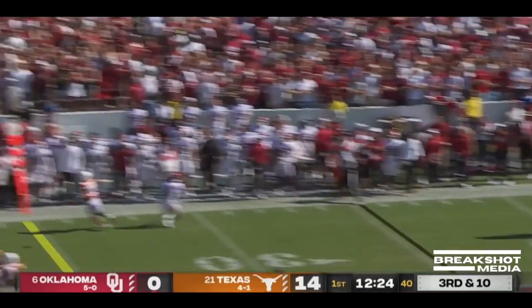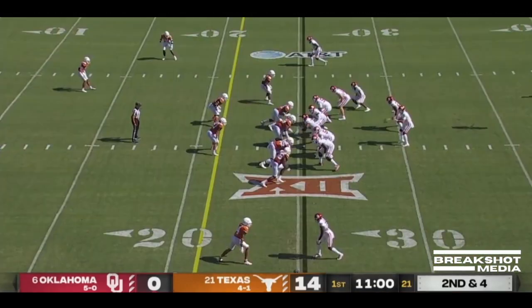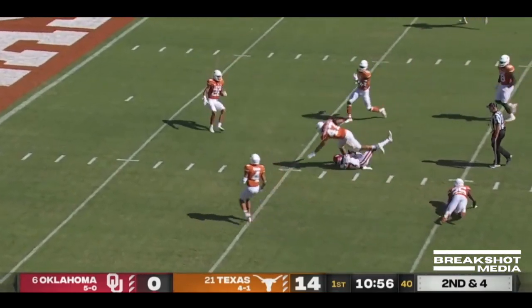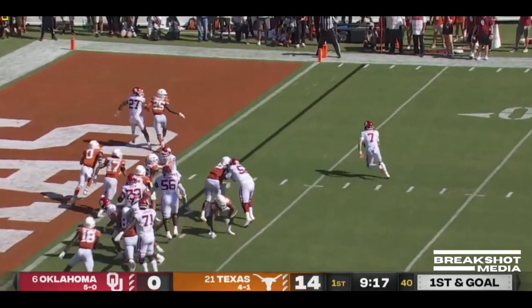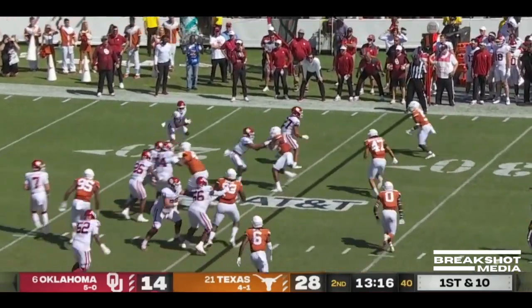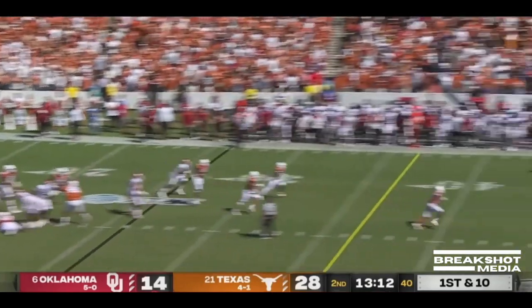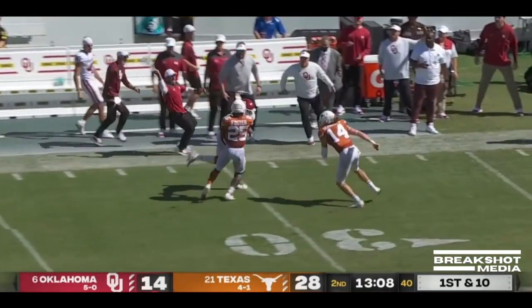Rattler has to make the play on the move, lofts it downfield. Play action pass game, Rattler zips it across the middle on the slant. Rattler keeps it and will make a cut and dive for the end zone. It's a backwards pass — Mims gets it back to Rattler, who fishes it downfield — wide open, Jeremiah Hall.